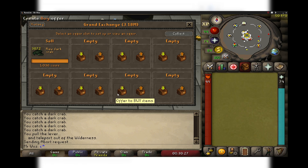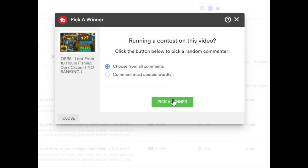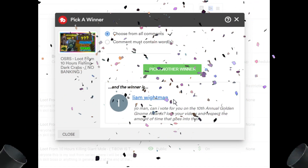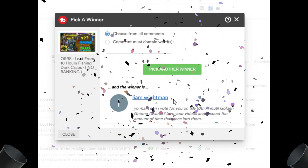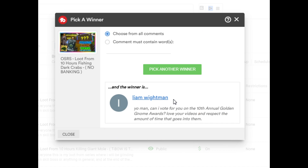Before I start, I mentioned on my Loot From 10 Hours of Dark Crabs that I'll give away what I made in those 10 hours, which was 3.4 mil. I've got all your comments with your names, and I'm going to reveal the giveaway winner now. And the winner is Liam Whiteman. Congratulations, mate - you've just won 3.4 mil. Hopefully that'll go towards something and I'll PM you later in game to give you your winnings. Thank you to everyone else who participated and commented. I will be doing more giveaways soon, so make sure you like, subscribe, and all that other good stuff.